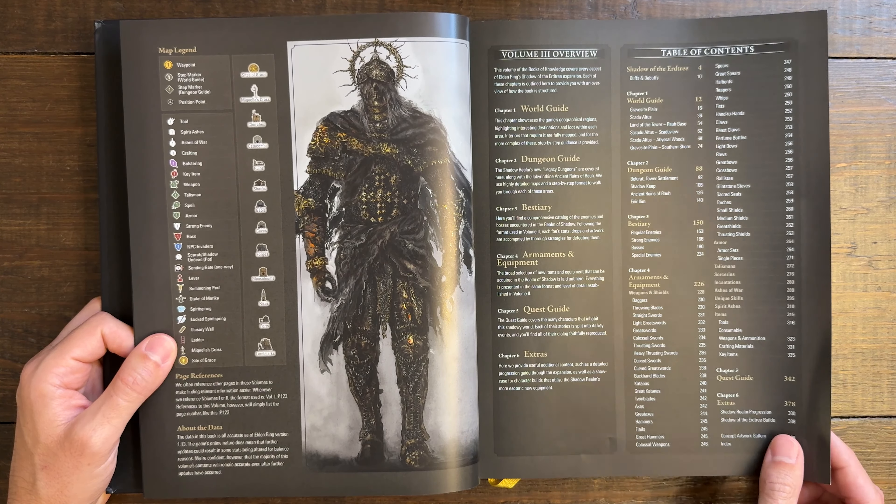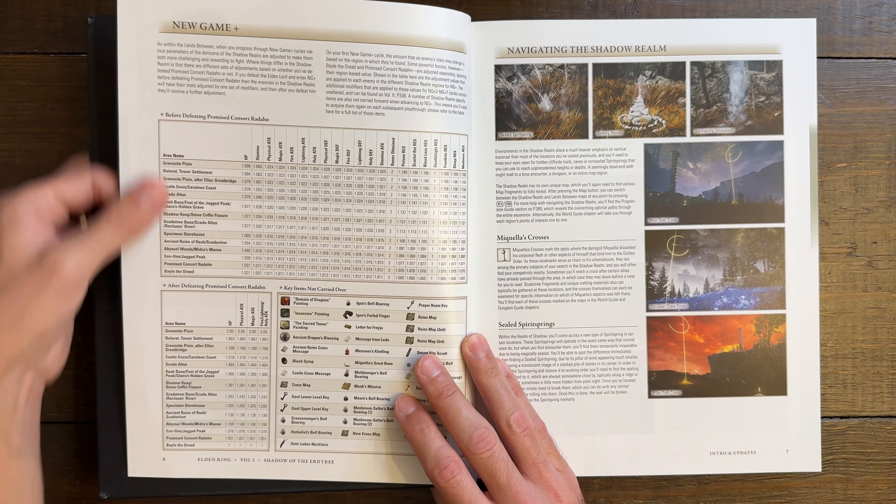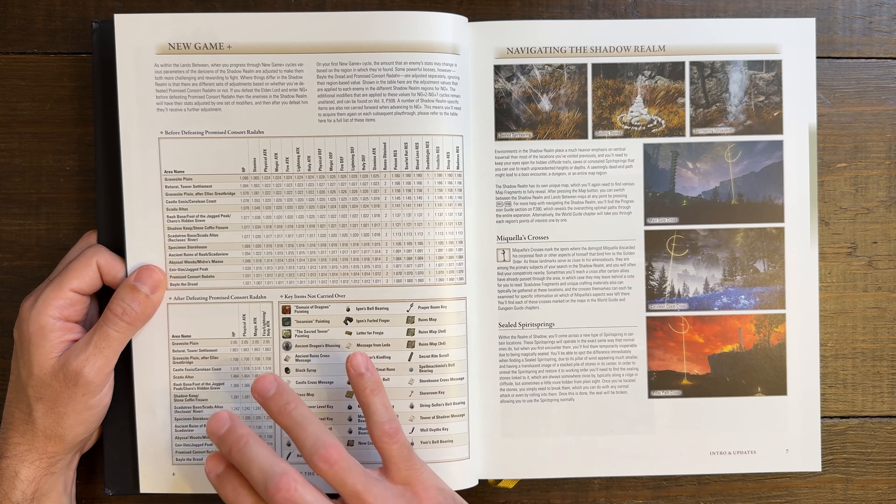There's a little intro right behind the table of contents as well — setting the stage as far as how to get into the Shadow Realm, talking about Mohg, and all different things you have to do. It covers the new progression system — the Shadow Realm Blessing, the Scattered Tree Fragments, and how to upgrade your character, because it really didn't matter what level you were; it's going to be based on those fragments.